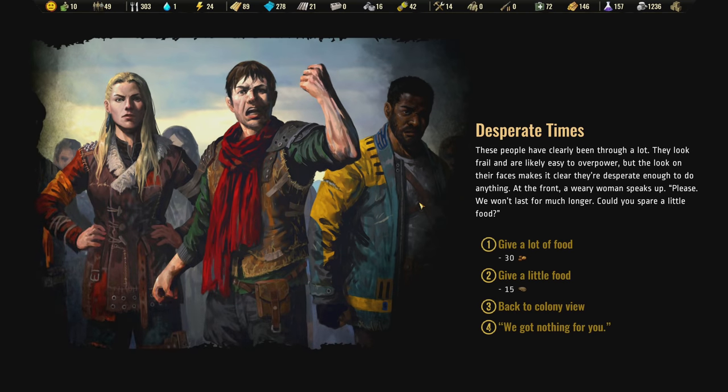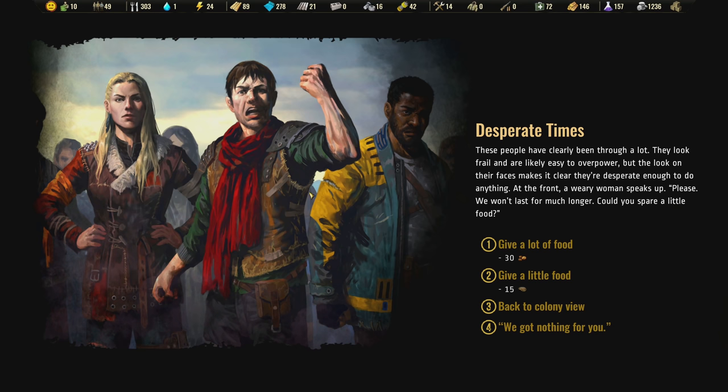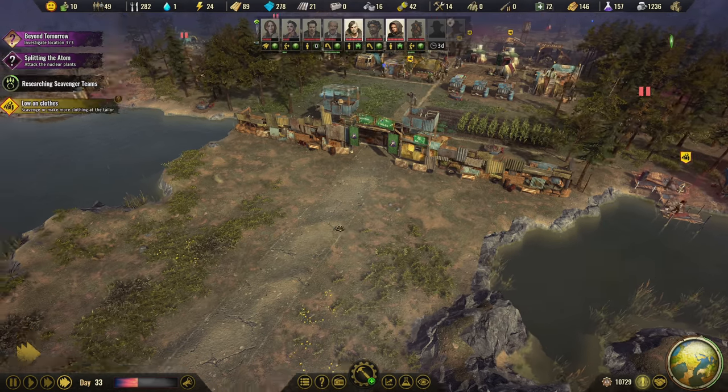Are we ready to fight this? These people have clearly been through a lot - they look frail and they're likely easy to overpower. But the look on their faces makes it clear they're desperate enough to do anything. I almost feel like maybe we should just give them a little bit of food and they'll go away, instead of having to fight and then spend resources fixing the wall. It's not free to fight them - you're going to have to pay like 15 wood to fix the gate every time. I have 303 food and 99 meat - I can just give them 15. The group scurries to grab the food quickly. 'Even as the world is right now, I'm glad there's still room for some kindness,' the woman says as the group leaves. So they're just going to leave.